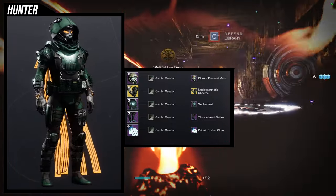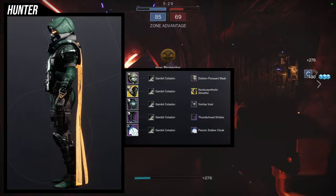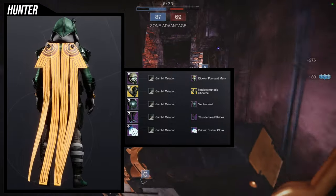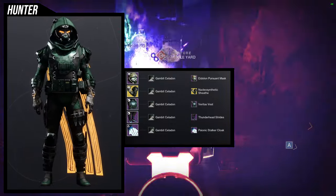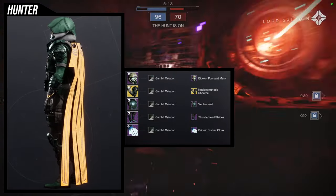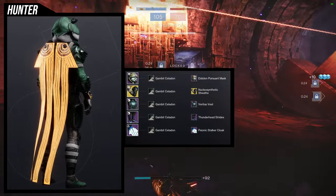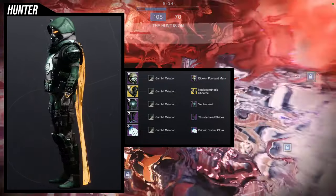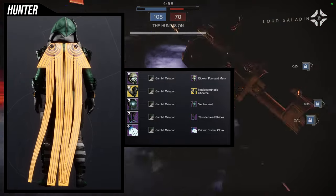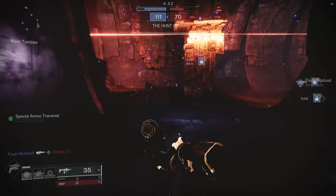This is probably my favorite set, honestly, just because the helmet lends itself really well to tactical sets. The cloak as well — that camera slash flashlight on top is really cool, and the boot and chest piece really make it. For the shader, we're using Gambit Celadon. If you see the hands right at the wrist, there's an orange glow that's not actually part of Gambit Celadon — the Nucleosynthetic Sheath glow does not change color, so my recommendation would be to get a shader that goes well with that orange, or you could just ignore it if you're psychotic.